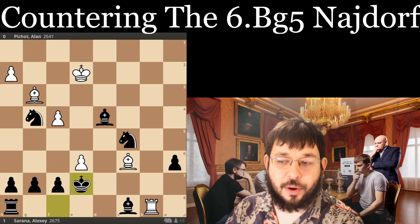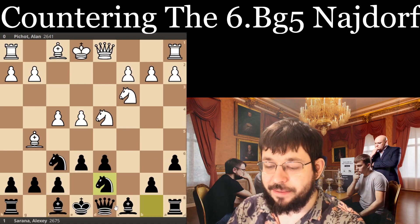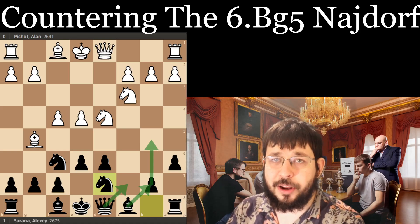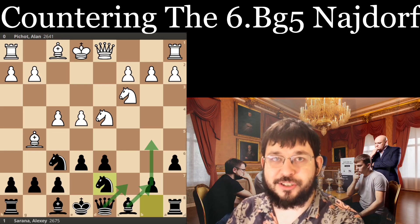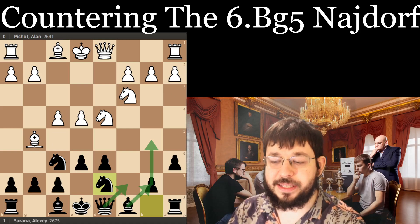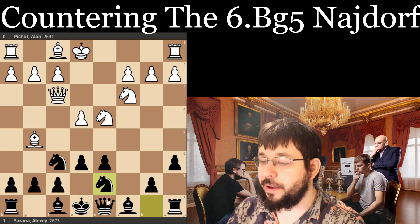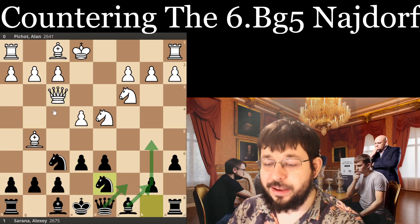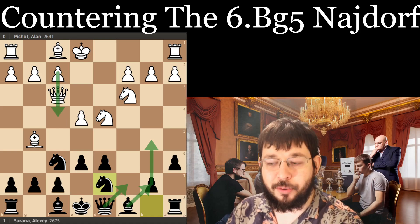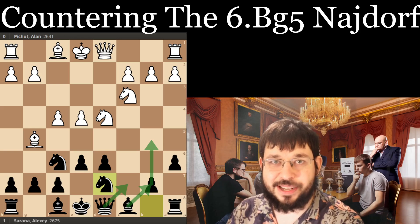I hope you enjoyed this video on how to meet the Bg5 in the Knight-Orth with the systematic Nd7 approach — developing the queenside before the kingside is the key subtlety to know. Let me know in the comments below what your favorite part of this training was and whether you're going to try this Nd7 system in your own games. As a bonus for more advanced players: if they play Qf3 you can still play the same setup and it works pretty well — they're not even getting in f4, so it's a worse version for White. Good luck with playing Nd7 in your own games, and I'll see you in the next training. Take care.